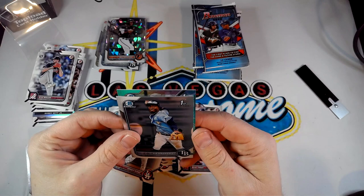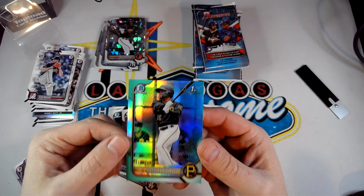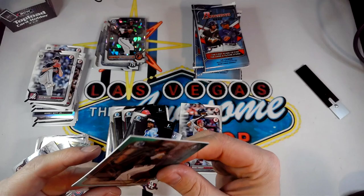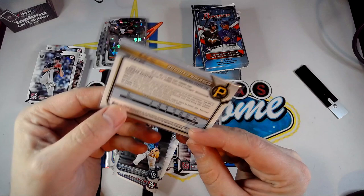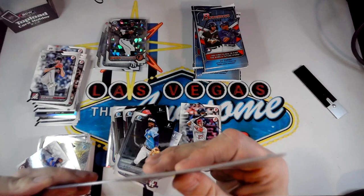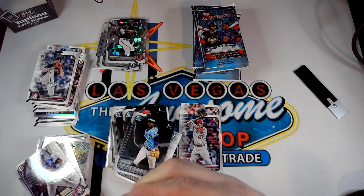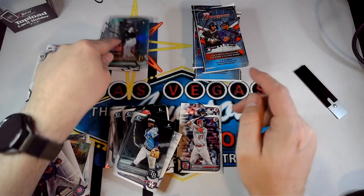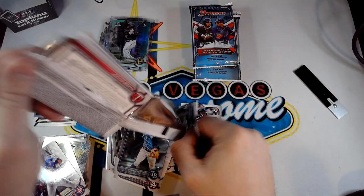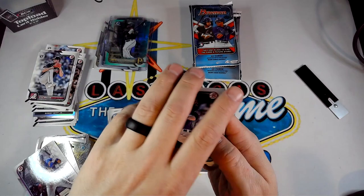It's a First of Rodolfo Nolasco — looks like an aqua parallel out of 125 — always nice to get a colored parallel of a first Bowman of a position player. I'll take that all day. Then we've got Lindor, Gallo, Altuve, Blackman, and it looks like we found our auto! We're going to save that one — hopefully it's a nice name.